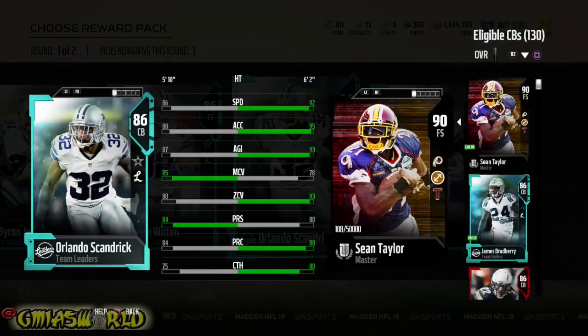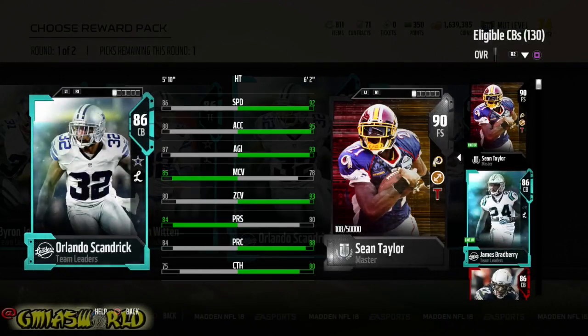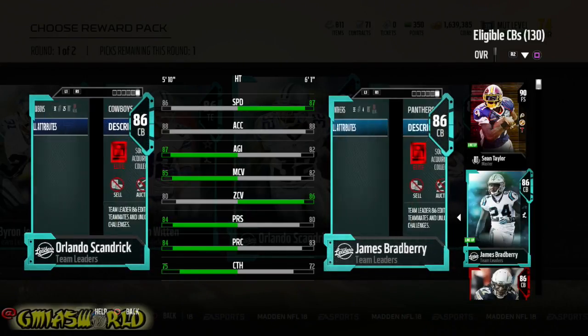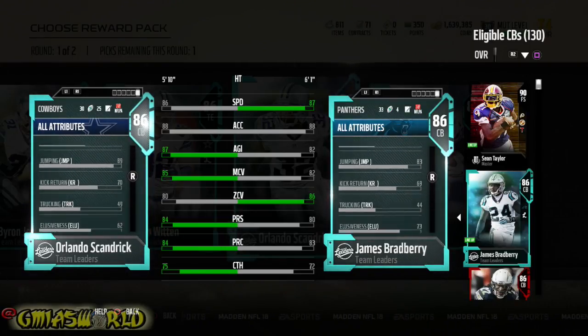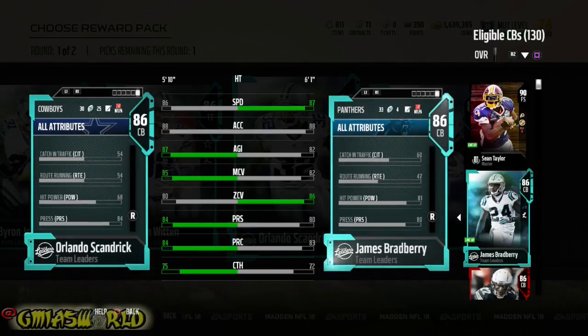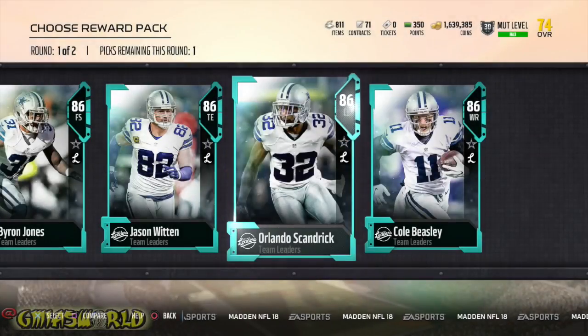Orlando Scandrick is another bum that made Larry Fitzgerald look bad. Why would I do that when I got a team leader in James Bradbury that's an 87 speed? Even though it shows Scandrick has a little more agility and man coverage, zone is what matters in Madden 18, so I'll take the zone coverage. Plus Bradbury is a bigger dude at 6'1". He has that hit power going too. Scandrick has a 68 hit power, Bradbury has an 81. Why would I do that?